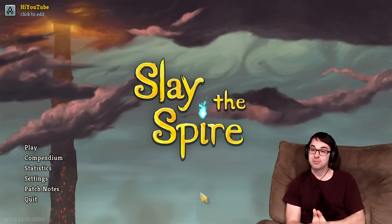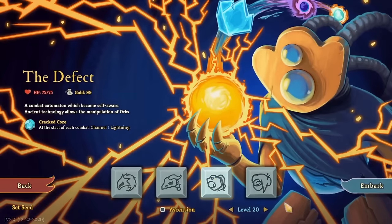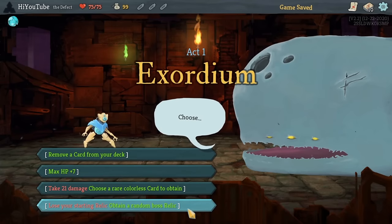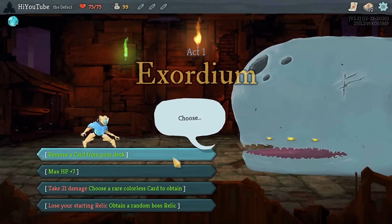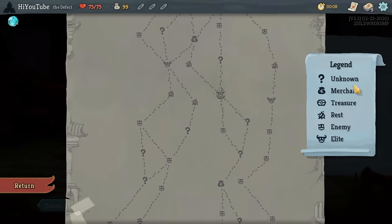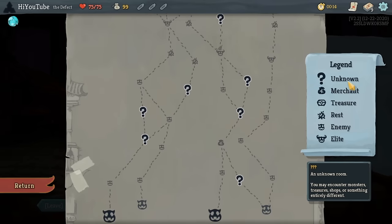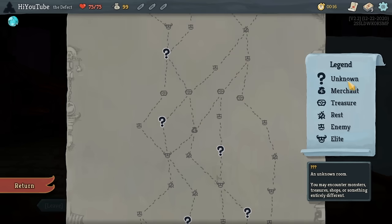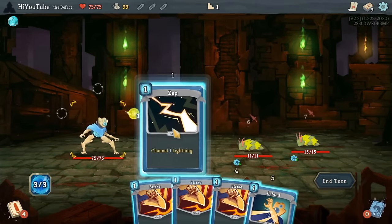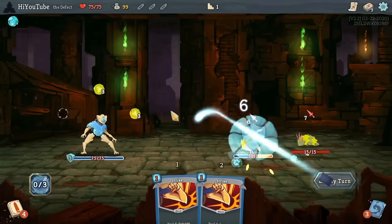Alright, with all that pre-preface said, let's dive on in to the actual run here. Starting out with The Defect, I'm going to choose a card removal as my starting bonus from Niao here. When it comes to your starting bonuses, removals are definitely a huge priority for a minimalist run. You can also take money as a starting bonus — that's also a very good start — and transforms are quite good as well, since they allow you to replace your starter cards with more impactful stuff that you can potentially build around.